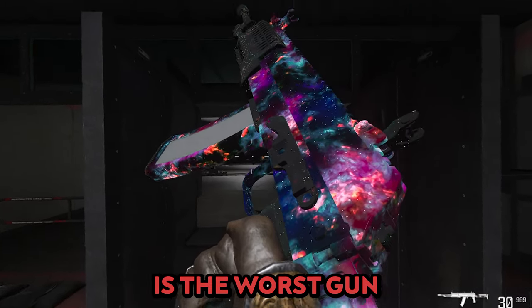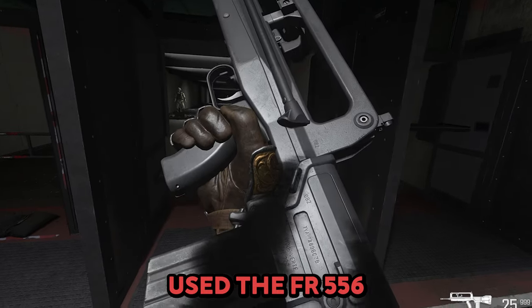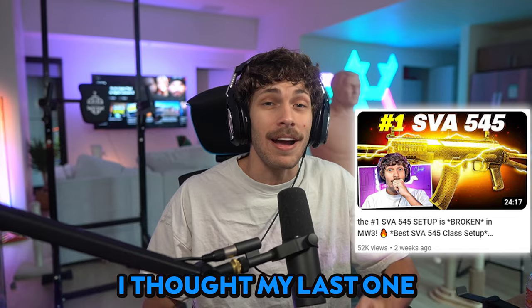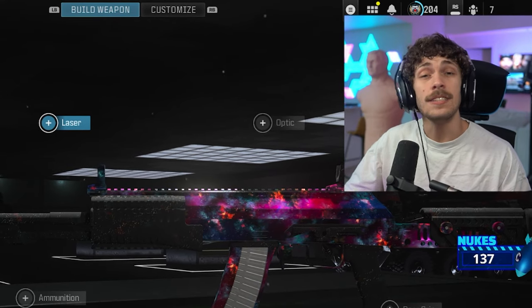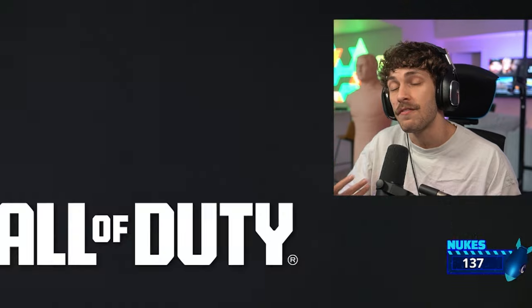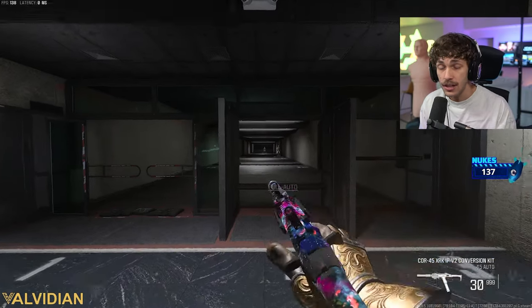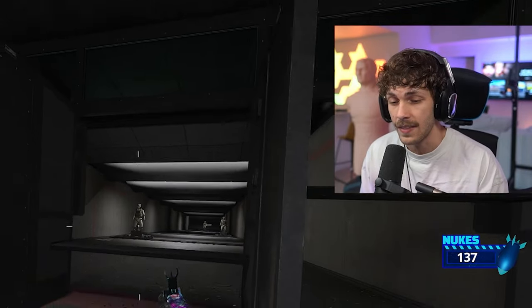People say the SVA 545 is the worst gun in Modern Warfare 3, but obviously they haven't used the FR556 or my brand new SVA build. I thought my last one was nasty, but this one completely nukes it. The reason people don't like the SVA is because you have to hit the first two shots if you want a fast time to kill. If you don't hit the first two shots, this thing is going to kill very slowly, which is why everyone thinks it's not that good.